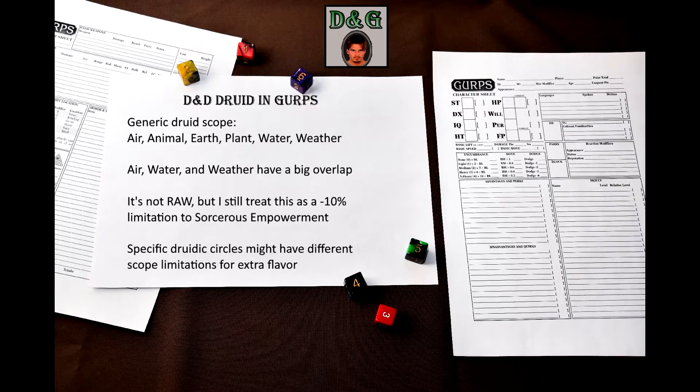If you watched my video on arcane magic, you might remember that I forbid arcane spellcasters from learning many spells that are appropriate to druids. The druidic scope is roughly equivalent to 6 colleges — air, animal, earth, plant, water, and weather. Since the colleges of air, water, and weather have significant overlaps, I think it is fair to consider this selection of spells as equivalent to 4 colleges, applying a minus 10% limitation to Sorcerer's Empowerment.